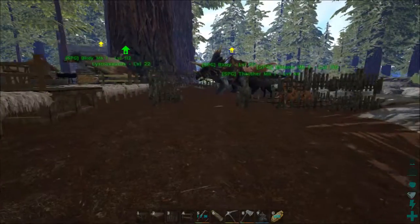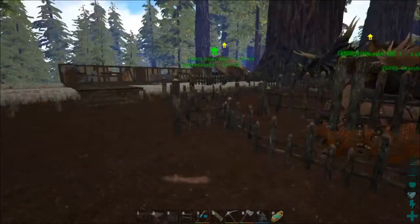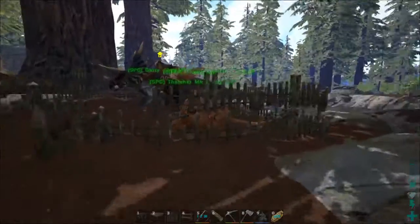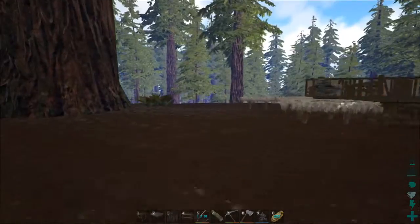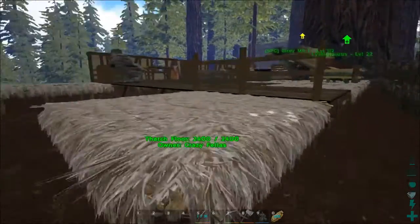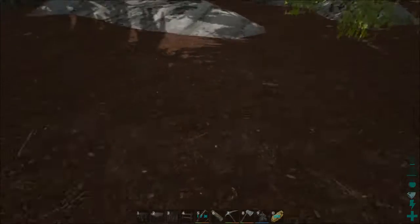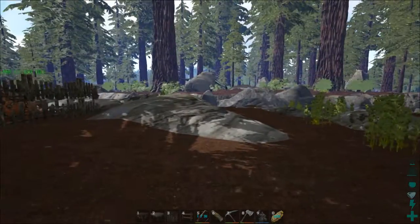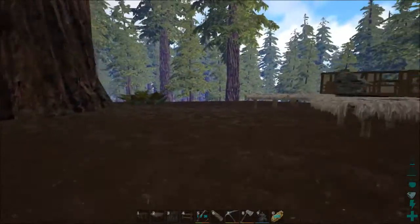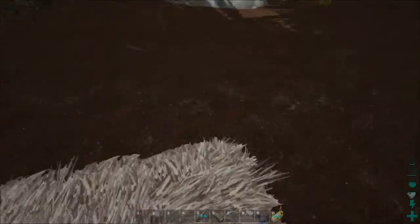I want to do a real enclosure which keeps the creatures safe — probably not using these wood fence foundations as they look weird when you stack them up. Maybe we use vanilla structures for that. Right here would be the corner of the house, so we'll have our entranceway going this way so dinosaurs can get in and out, and there will be a ramp down here or something.